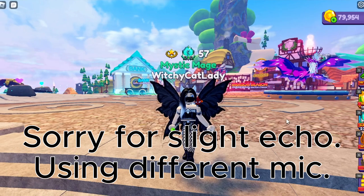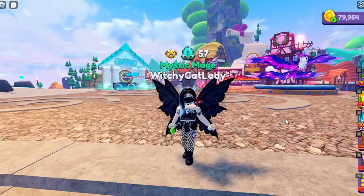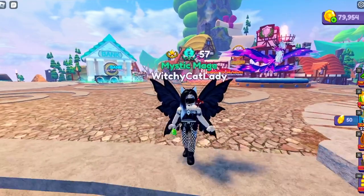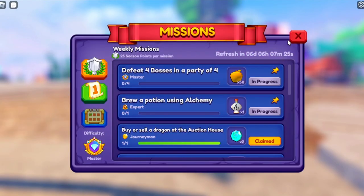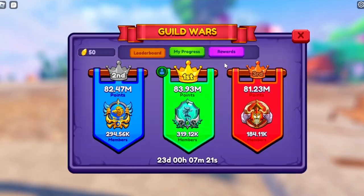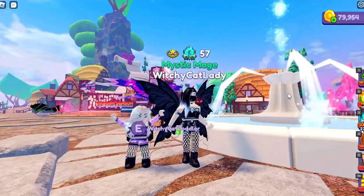Hey guys, WitchyCatLady here. We are back in Dragon Adventures. There was an update this weekend that did change the leveling and maneuvering of dragons along with a few other things. So I'm going to do an update on doing the guild tasks and some of the weekly missions since these things have been tweaked. Since I have pretty much completed the guild tasks on my main, I'm going to be showing you how to do them on my little alt here.